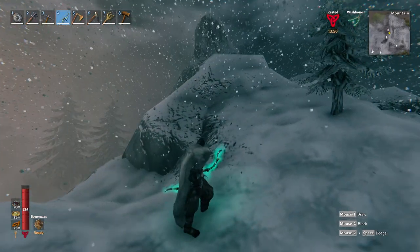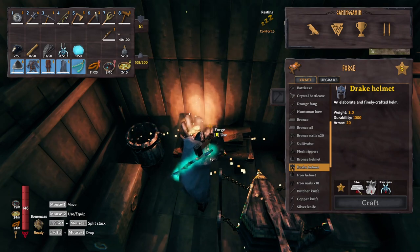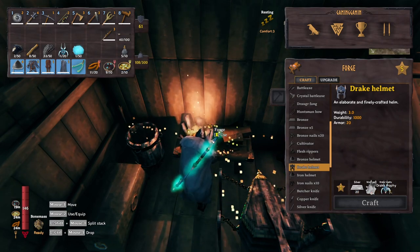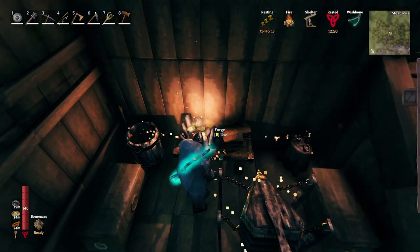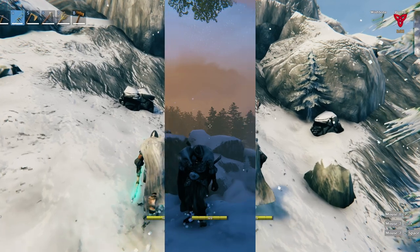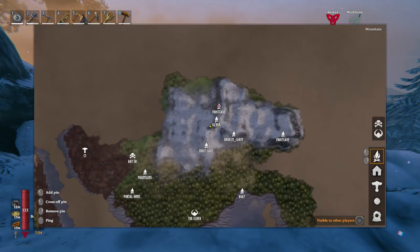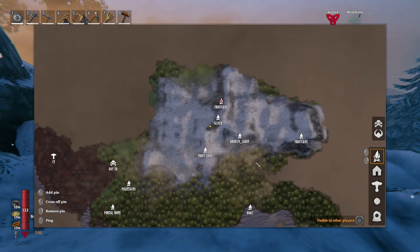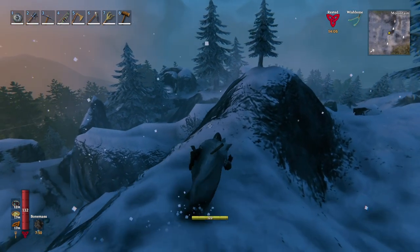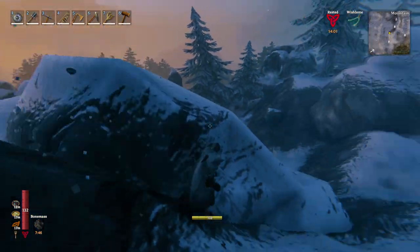I want to see right now what I need for that. So it turns out for the drake helmet I need way more silver, some wolf pelt — that's okay — but I need another trophy so that won't be for now. We've got another drake trophy though.